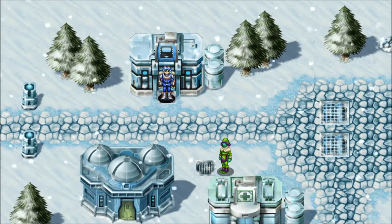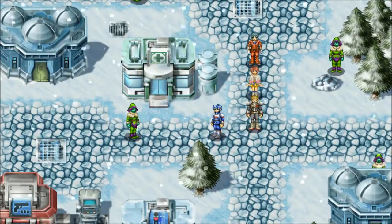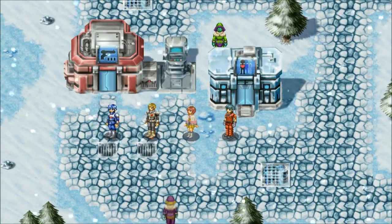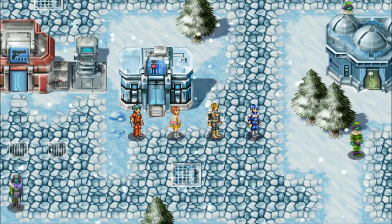Welcome back to Let's Play Phantasy Star Generation 2. I'm the RPG Chick. We are in Aukbar, I believe — I hope so because that's where I want to be. I decided to leave from the Esper Mansion because the first dungeon that we want to go to is actually really close to Aukbar.